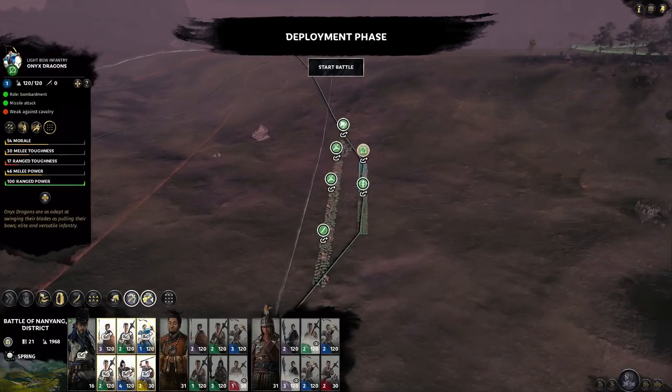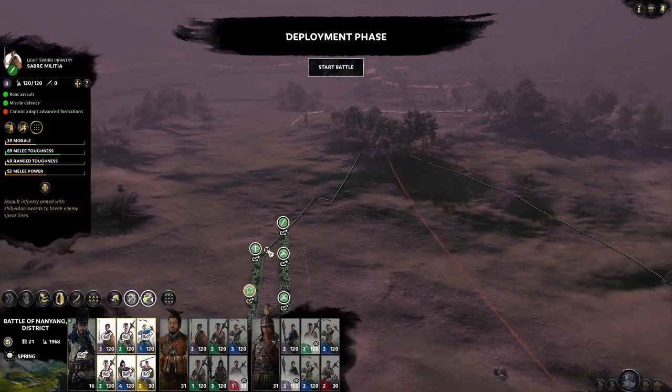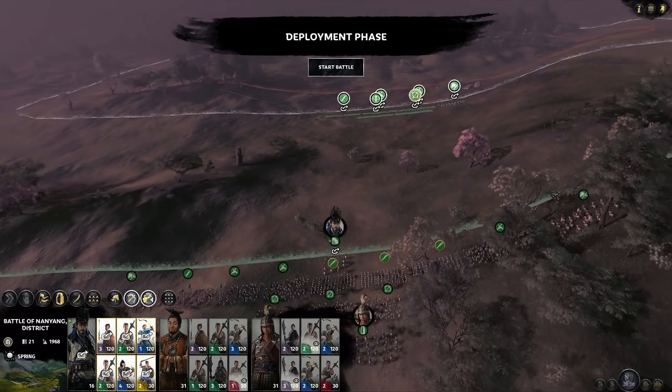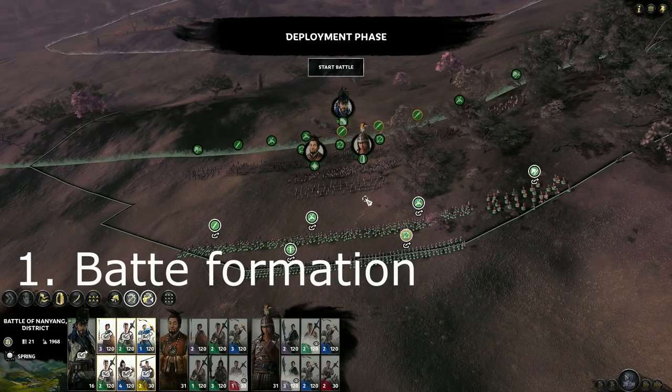So you could have a whole army right here already on the sides of the enemy if you use these guerrillas like this. But for the sake of argument that you don't have any guerrillas, I'm going to use a formation that will start from the deployment zone.